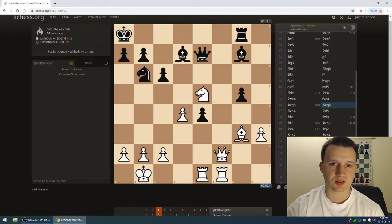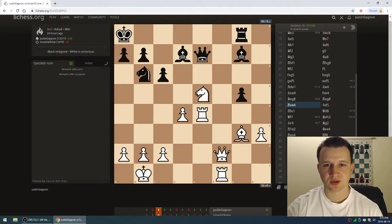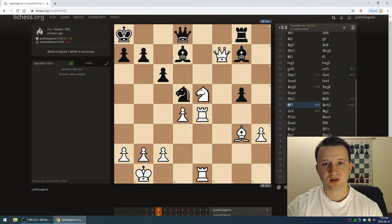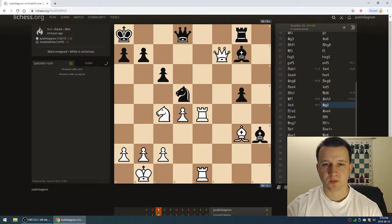Rook takes g8, then rook takes. Knight d5, double the rooks. Queen d8, queen f7, bishop h3, knight c4, and now bishop g2. This is a very pivotal point in the game.